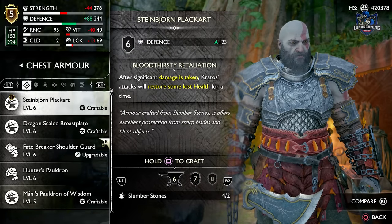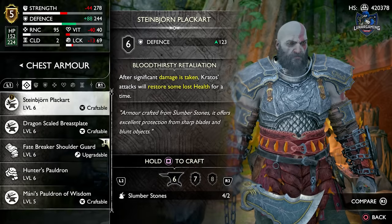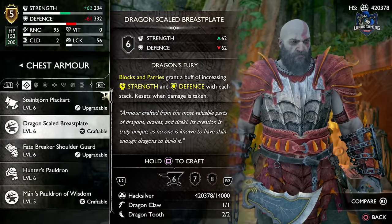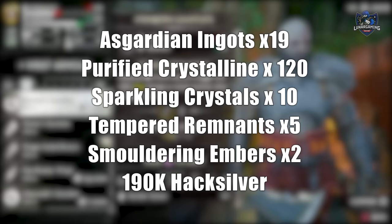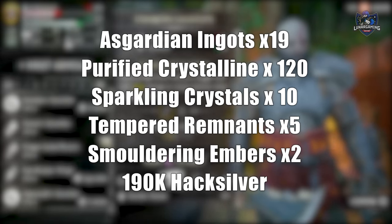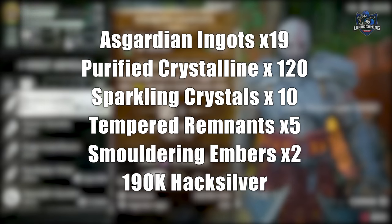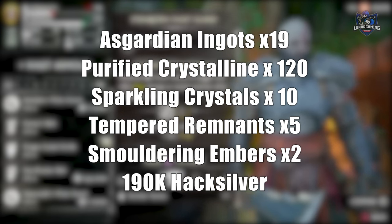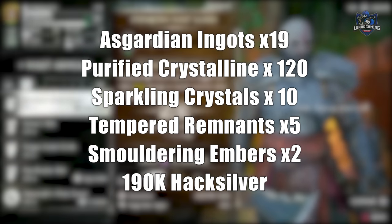Now if you want to craft that as soon as possible then you can. But we can also look to fully upgrade the armour, which you won't be able to do until end game. Here are all the components you will need: 19 Asgardian ingots, 120 purified crystalline, 10 sparkling crystals, 5 tempered remnants, 2 smouldering embers, and 190,000 hacksilver.